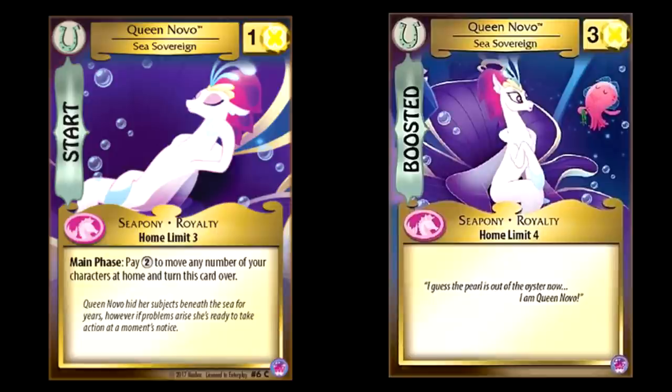Queen Novo: pay two to move any number of your characters at home. That's pretty good, but I don't think it's quite as good as it looks on first glance. You're essentially moving everything at home for free — assault mode activated — but it's just so late in the game for an effect like this to pay off by the time you actually get its full effect. I guess in yellow it kind of is, because you can afford to not have your main flip for a while since all of your cards are so cheap. But all of your cards are so cheap, you're not normally moving a bunch of stuff from your home onto the field at all — you're normally playing them from your hand. So this is right in the middle for me: pretty good, but not necessarily great.